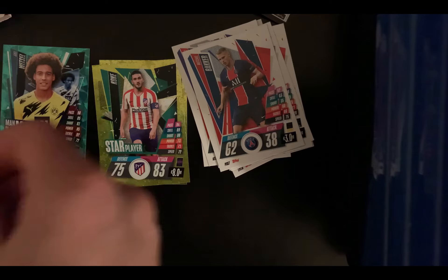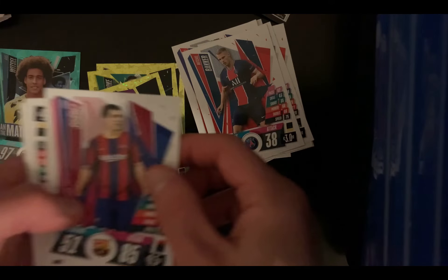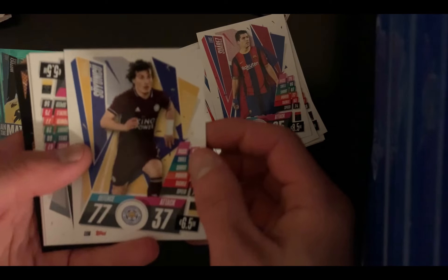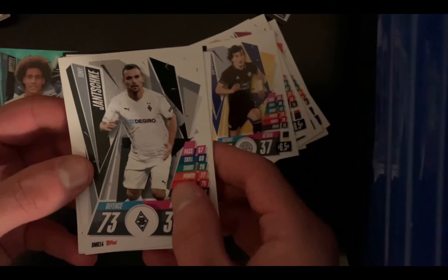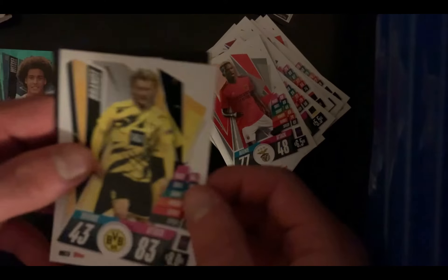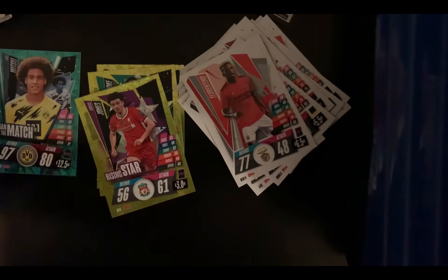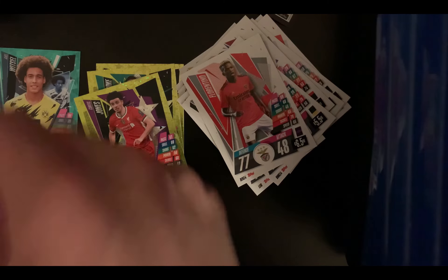Third pack — I almost threw that pack! Curtis Jones, Writing the Star — I already have him. Brilliant Luis Suarez. We got Soyuncu from Leicester City, the center back. Florentino from Benfica. Julian Brandt — I like him a lot.